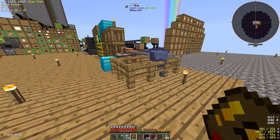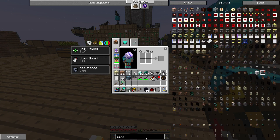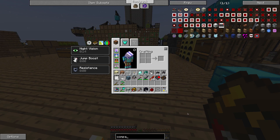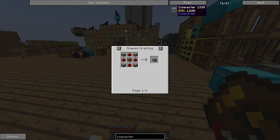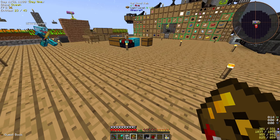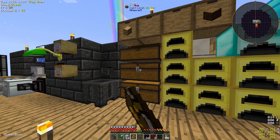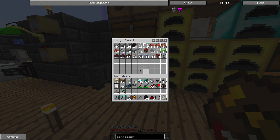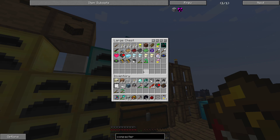Do we have things like auto crafting tables? I believe they exist. Or compactors? I think a compactor is a thing. I dumped all my stuff in a chest again and now I can't find anything. I think I know what happened to my bucket — I accidentally shift-clicked it, or got it into the mob farm. There's buckets — you can get buckets from the loot bags. So I think I accidentally put my bucket into the loot system, which means I lost the bucket.